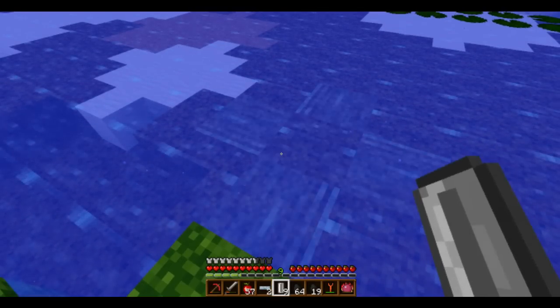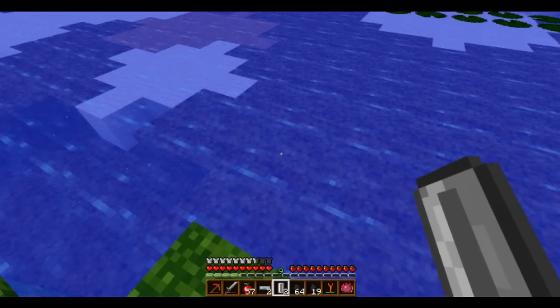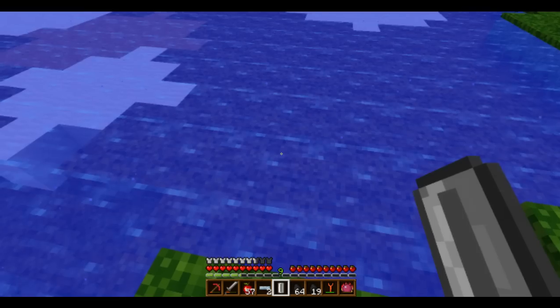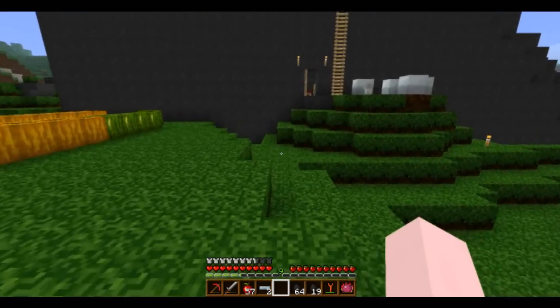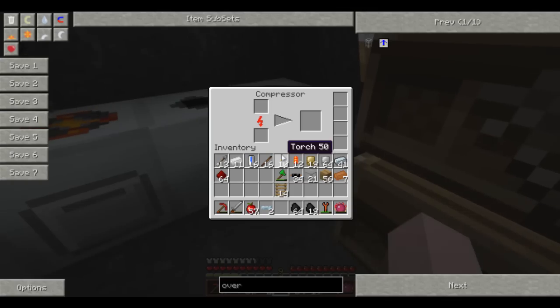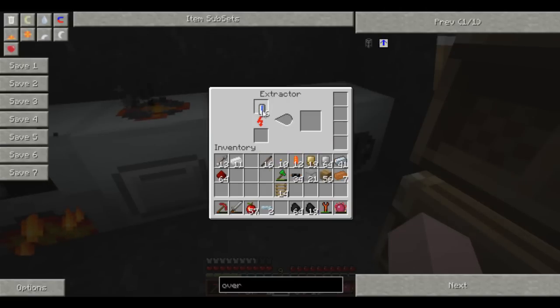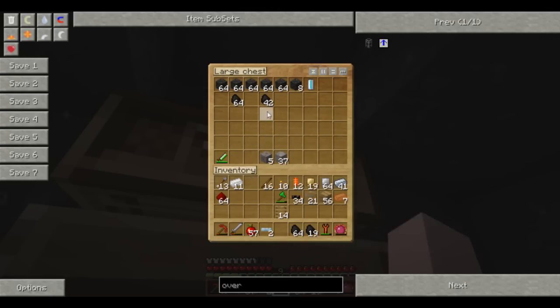...seven, eight, nine, ten, fifteen. Oh, they do stack! Oh brilliant. I was under the impression that they didn't stack. Now I need to make these into coolant cells - I think they go in the extractor. Now that's a compressor, let's have a look. Brilliant, they make coolant cells. So let's make water cells into coolant cells. I'll put them in my project's drawer. Yeah, these things don't stack.